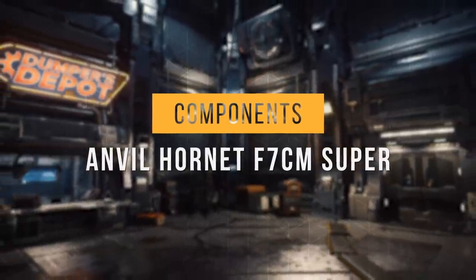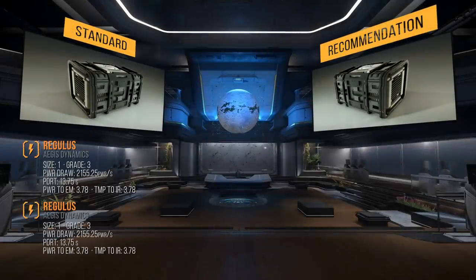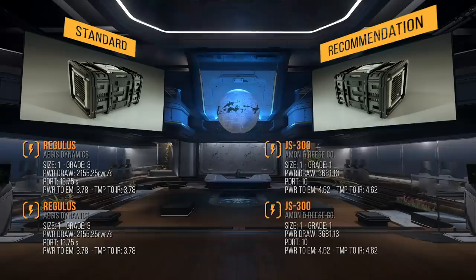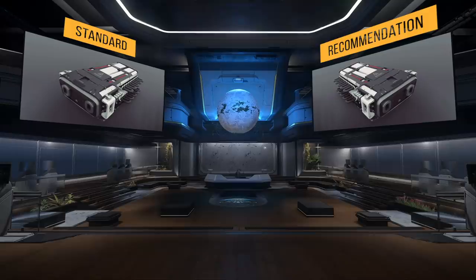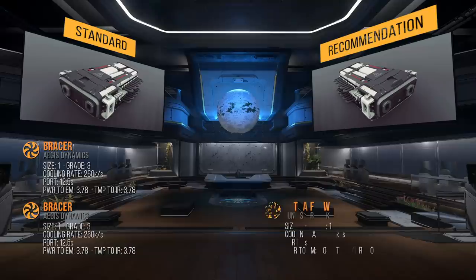Let's talk about the standard components and my recommendations. The standard power plant on the Super Hornet is the size 1 grade 3 Regulus. I recommend swapping it out for the size 1 grade 1 JS300 with almost 3700 max power generation per second and a 10 second power draw request time. This will add over 1500 max power draw and shorten the time it takes to reach that power draw down to 10 seconds. For coolers, it comes with two size 1 grade 3 Bracer coolers. My recommendation is to pair the cooler with the fastest cooling rate and the cooler with the fastest draw request time — the Ultra Flow and Zero Rush.